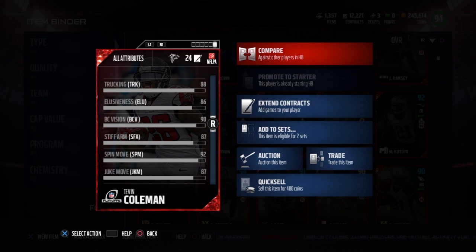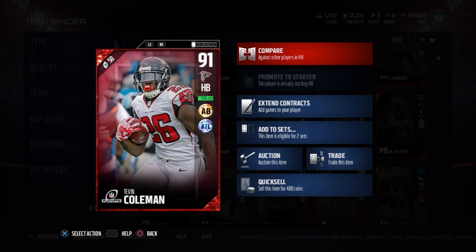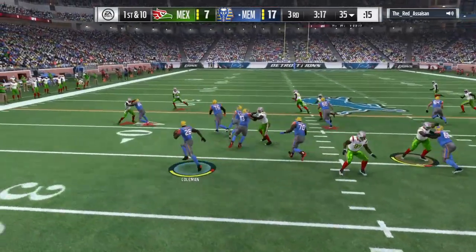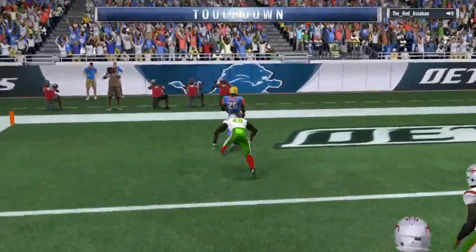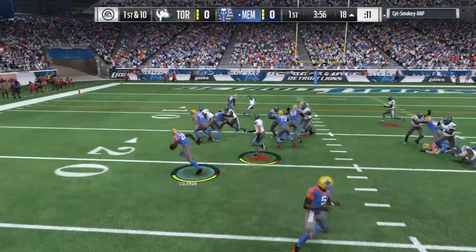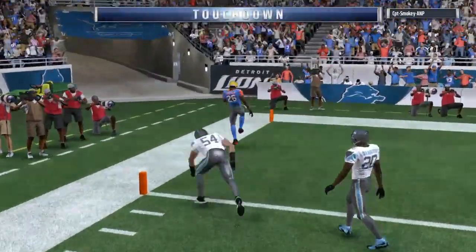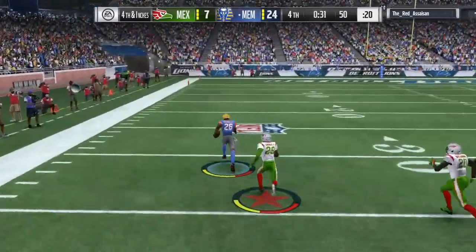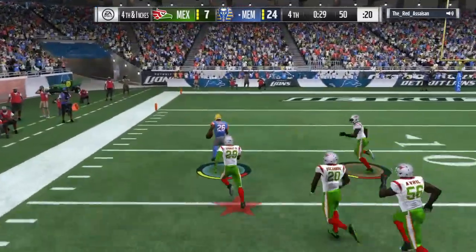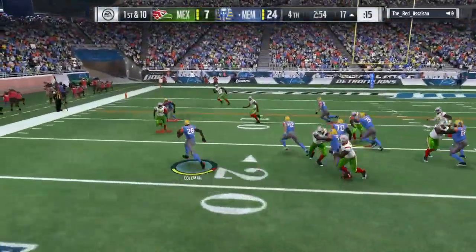This guy is definitely very fast — you feel it as soon as you hit the turbo button. There were plenty of times where I thought he was going to get caught from behind, but that was not the case. I was very pleased with his ability to just take off and be gone. When he's gone, he's gone. I think only a handful of players in the game right now can catch Tevin Coleman in the open field.